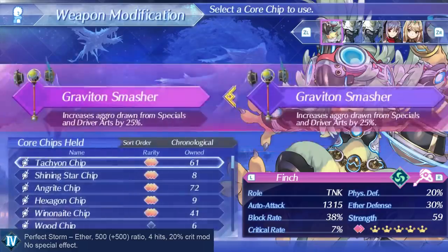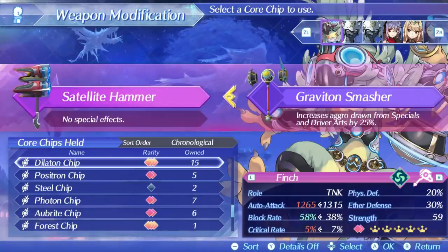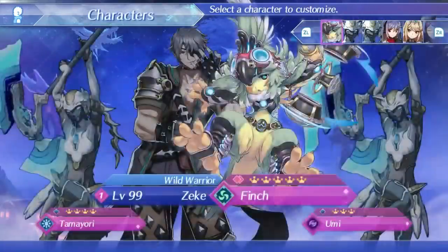For setup, I'm using the Tachyon chip, because you may as well try to get aggro on her — it gives her the best mix of stats plus a 25% extra aggro bonus effect. Dilaton is useless without aggro, even if you do get an extra 20% block rate. As if Finch wasn't already bad enough, she also only gets a single aux core slot, and in this singular slot I am running Affinity Max Attack, so I can at least try to do something with her damage.